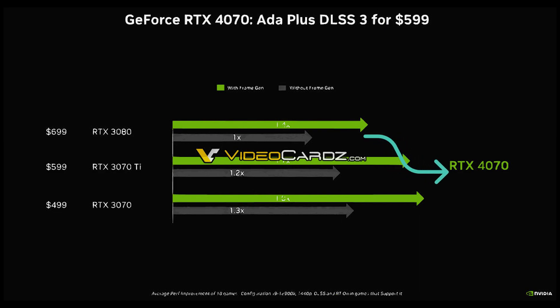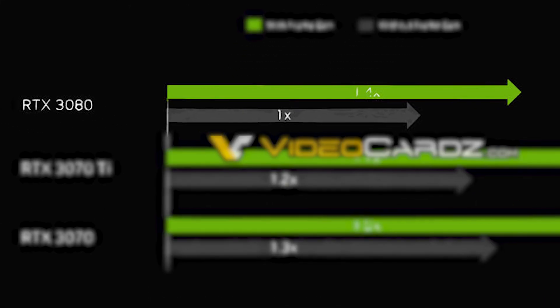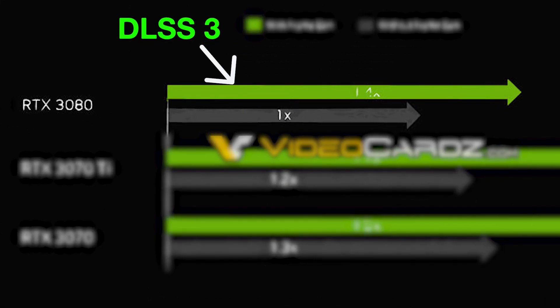This aligns with what VideoCardsz revealed, where an official Nvidia slide shows the 4070 is equivalent to the 3080. Even though Nvidia claims the 4070 is 40% faster than the 3080 with DLSS 3 turned on, that is not a fair comparison since DLSS 3 frame generation does not work with the RTX 3080.